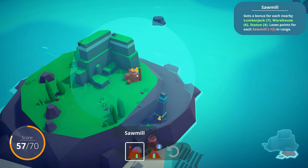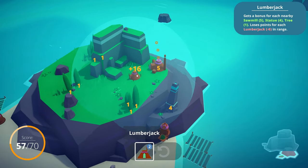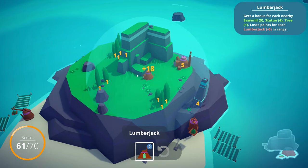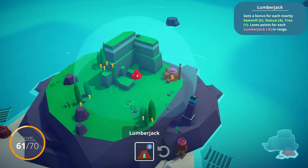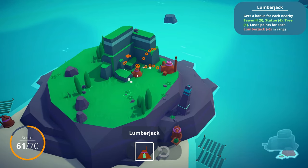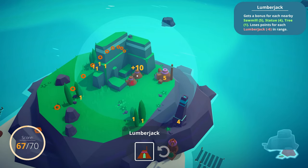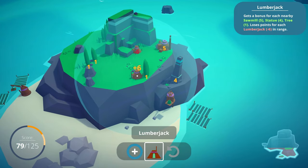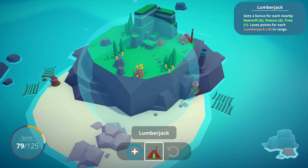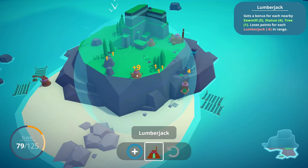We've got a sawmill that we can probably put up here. That looks good. Lumberjack guys - I wouldn't put them right in the center though, because you gotta put another one there. Boop! Lumberjacks hate each other - because they end up fighting with each other for the lumber, and you can't do that. Competition.